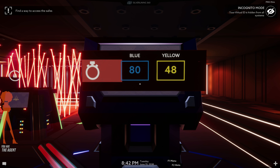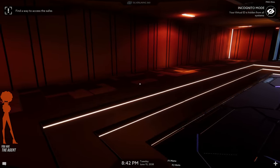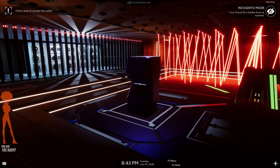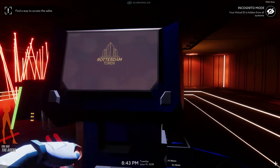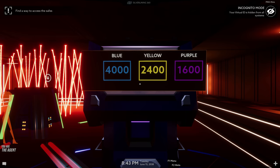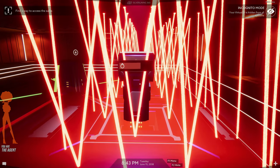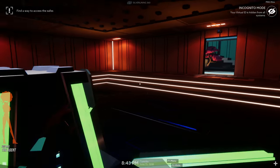Blue 80, yellow 48. Halfway through, 80 percent — hey! I have to drag them onto... that's so dumb. This one up here's got blue, yellow, and purple now. Blue 4000, yellow 2400, purple 1600. Yellow 2400, purple 1600 — yep.